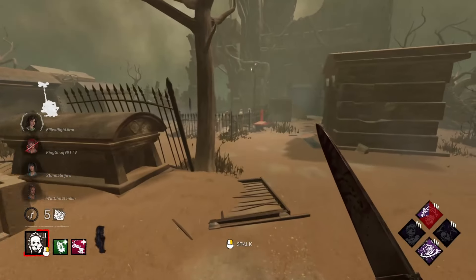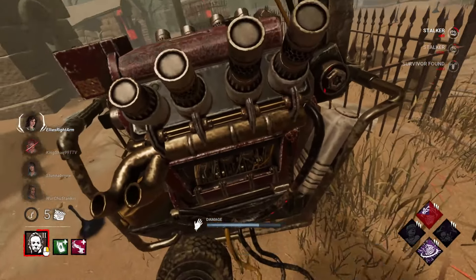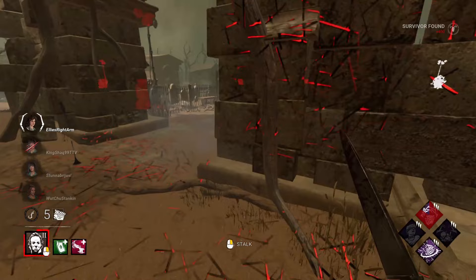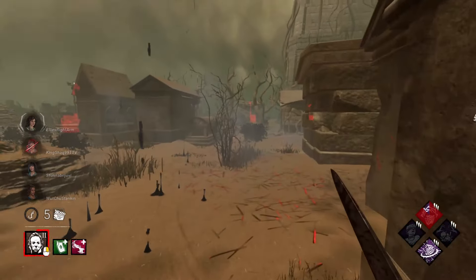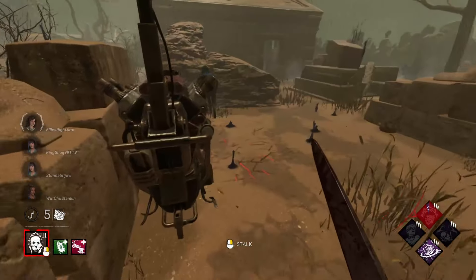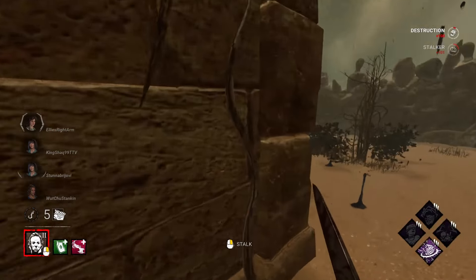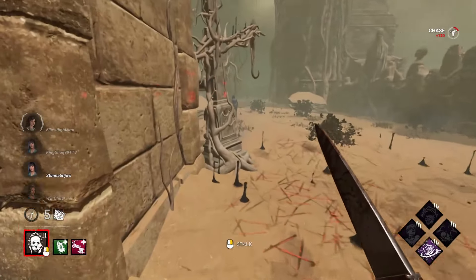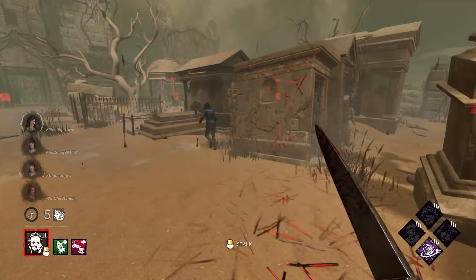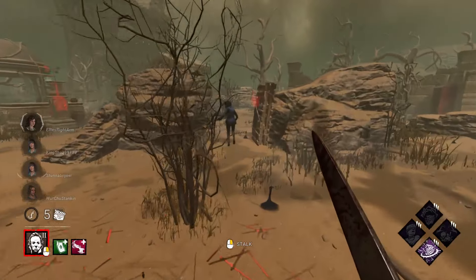I'm going to leave her here. I want Corrupt Intervention to stay up as long as possible. Let's pressure these survivors that still have full health and can still be stalked. She's running all the way down here — should be only the one pallet. I don't quite have enough from her. But I think there's somebody here too. Let's get that safe pallet out of the way. She's not trying to loop at all, she's just running away. There should be a couple of safe pallets in this area. She's just going to throw the pallets and run — a classic Windows of Opportunity game right here, just running from pallet to pallet.